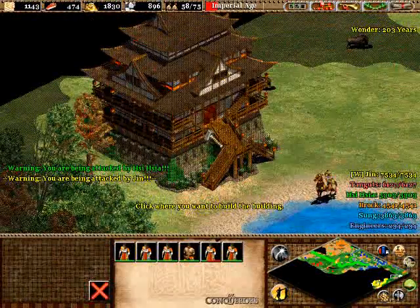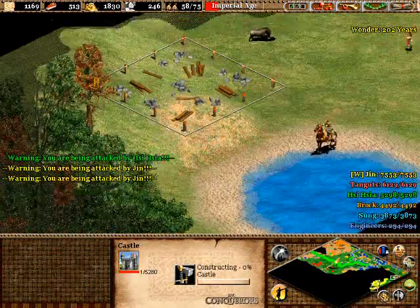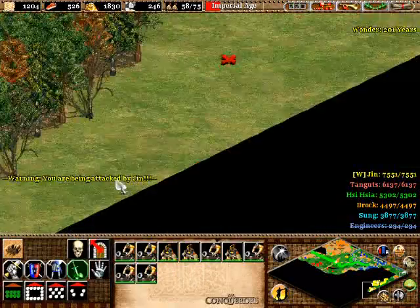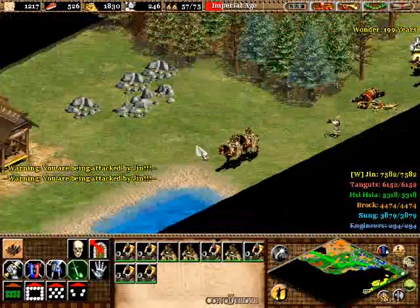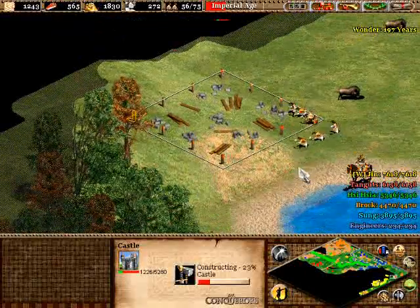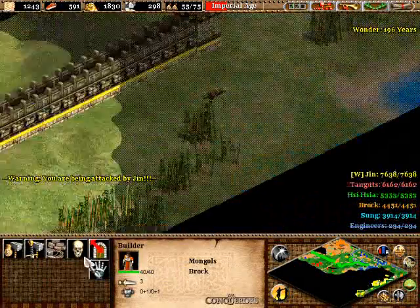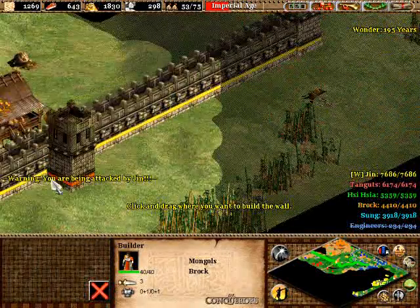Don't worry about your Mangudai — they will all die. They're kind of just fodder, I'm sorry. I try to save every unit as you know from my other videos, but sometimes Jhin is too big and too intimidating. They have too many keeps — what do they have, 20 keeps around that base? It takes forever to take those down.